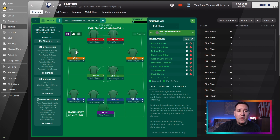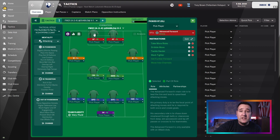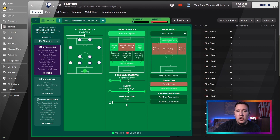Box-to-box midfielder support. Wing support on the left. Wing support on the right. Advanced forward attack. And advanced forward attack on the right-hand side. We have tactical style. Mentality: attacking. In possession: fairly wide, pass in the space, overlap on the left, overlap on the right, play out the fence, slightly shorter passing directness, tempo extreme to high, time-wasting never, low crosses, work ball into box, run at the defence.